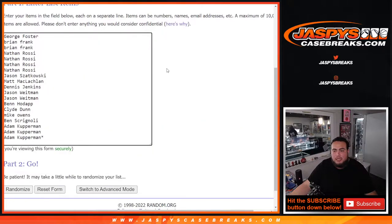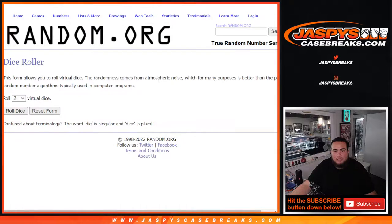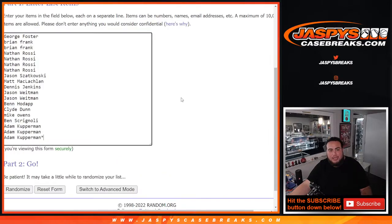Here's the dice roller. Here is the customer names — George, down to Adam Coverman. And then we got A down through the combo list. Combo letters. Let's go. Roll it — 5 into 3, 8 times. Good luck.